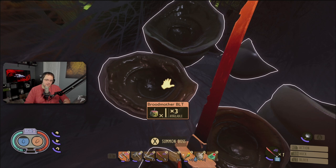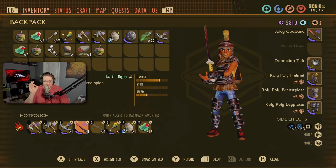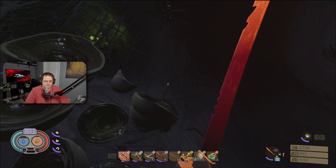Before I call her, I'll mention I'm using my level nine mighty spicy coltana, so I do have at least a little bit of advantage there. Then we'll probably use the super gas arrows from my level nine crossbow. I'm worried about the gas arrows because I feel like I'm gonna run into the gas myself, but we'll circumvent that various ways. Anyway, let's summon her.